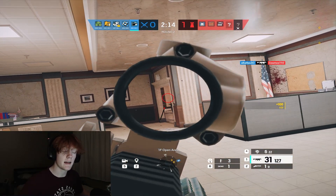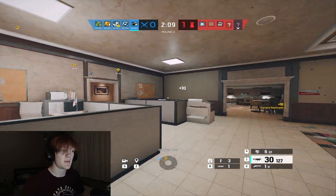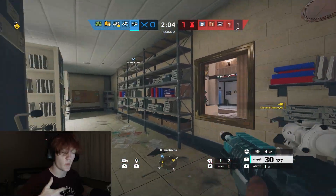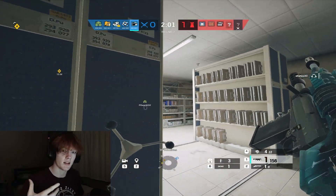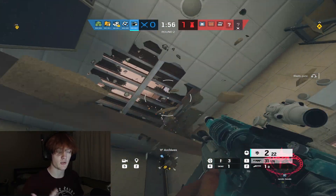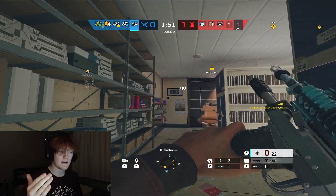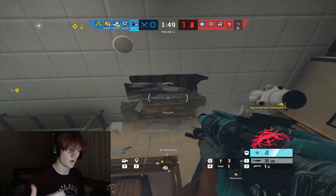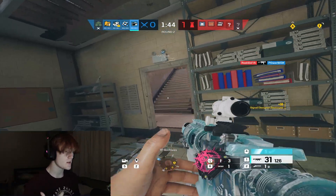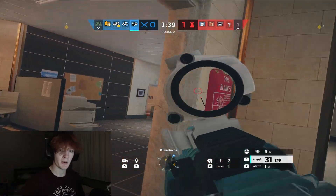Buck's utility is just an underbarrel shotgun. It has more versatility in some respects, but is limited in others. The key advantage is that it's a ranged gadget compared to Sledge's melee Sledgehammer. That means Buck can play vertically below a site — shooting above him through the floor — whereas Sledge cannot do this because the Sledgehammer won't reach the ceiling from below.